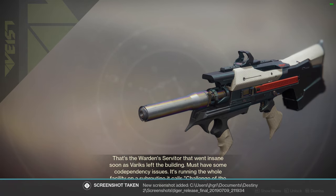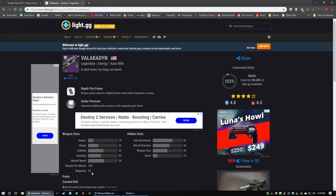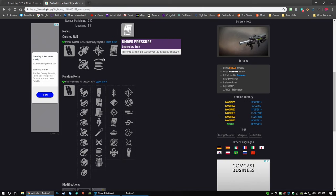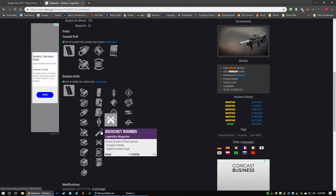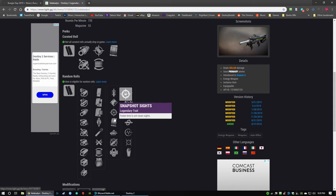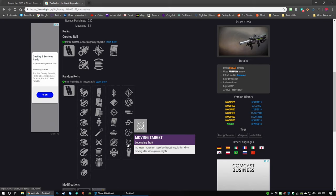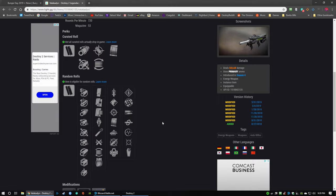Hey, I figured out where my screenshot folder is! That's the Valakaden I've got. If you want to look at what the possible rolls are, I've got Light.GG pulled up. So here's the Valakaden — it is 720 rounds per minute, 53 magazine. The curated roll has Under Pressure and Accurize, though I'm not sure about that. I'd like Ricochet or High Caliber. Extended Mag is nice. For perks, you've got Quick Draw, Tap the Trigger, Snapshot, Under Pressure — maybe Snapshot would be pretty cool. Rampage would be really nice. Range Finder would be good. Kill Clip is okay. Moving Target is okay too. I'm probably going with one of those two.